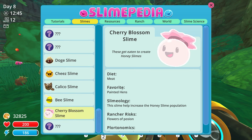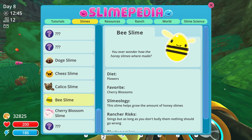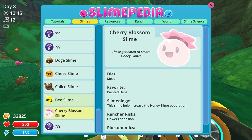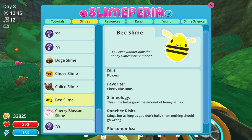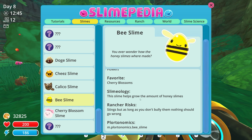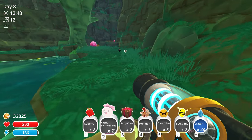Cherry blossom slime slimepedia: diet is meat, favorite is painted hens found in the glass desert. 'This slime helps increase the honey slime population.' It's got a big flower on its head and apparently flowers of poison. The plorts are used to create honey plorts. Bee slime slimepedia: diet is flowers, favorite is cherry blossom. 'This slime helps grow the amount of honey slimes.' Rancher risks: stings, but as long as you don't bully them nothing should go wrong.